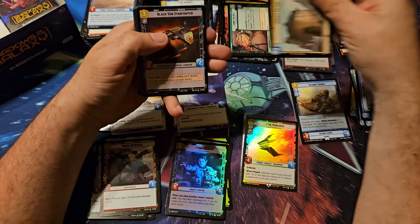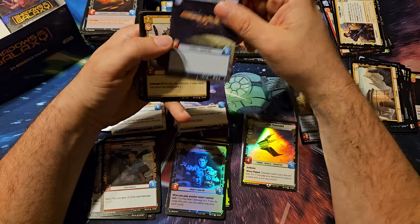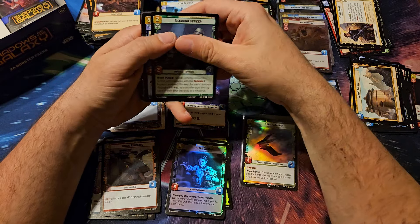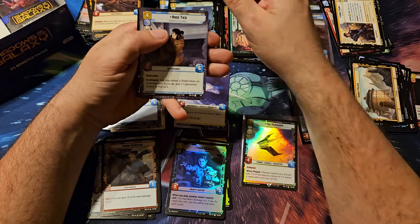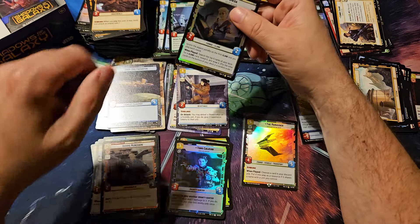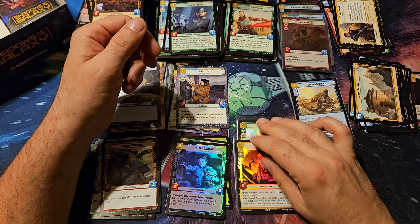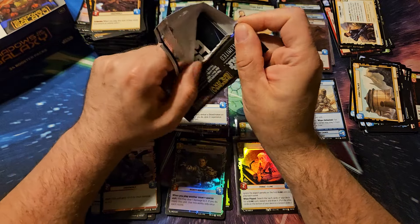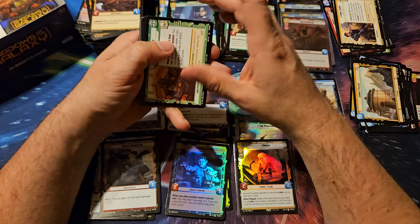There's a Jabba. And a Hawk 290 Freighter. Looks like an uncommon slot hyperspace with Rose Tico. And a Cobb Vanth. And a foil omega. That makes three foil rares in this box, so it probably means we're not getting a foil legendary in the regular version. Maybe potential for hyperspace.